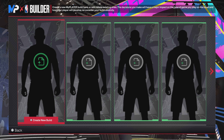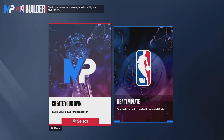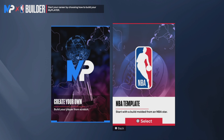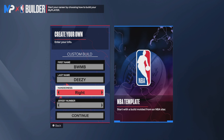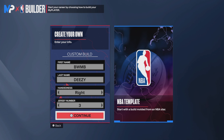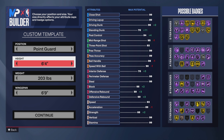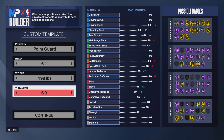When you get into the build creator, we don't do NBA templates. We make our own from scratch — we don't need 2K trying to make us a build. Pick your own jersey number and handedness, that's your preference. We're going to go point guard, height will be 6'4, weight will be 198 pounds, and wingspan we're gonna go 7'1.